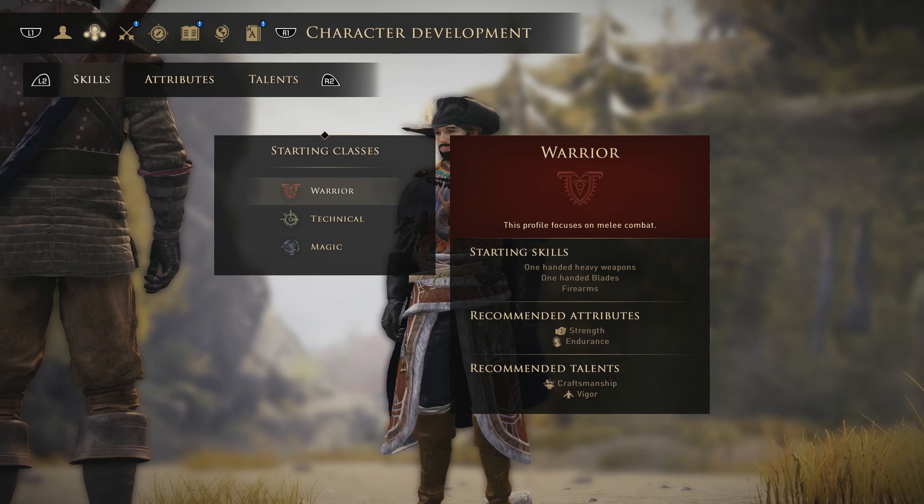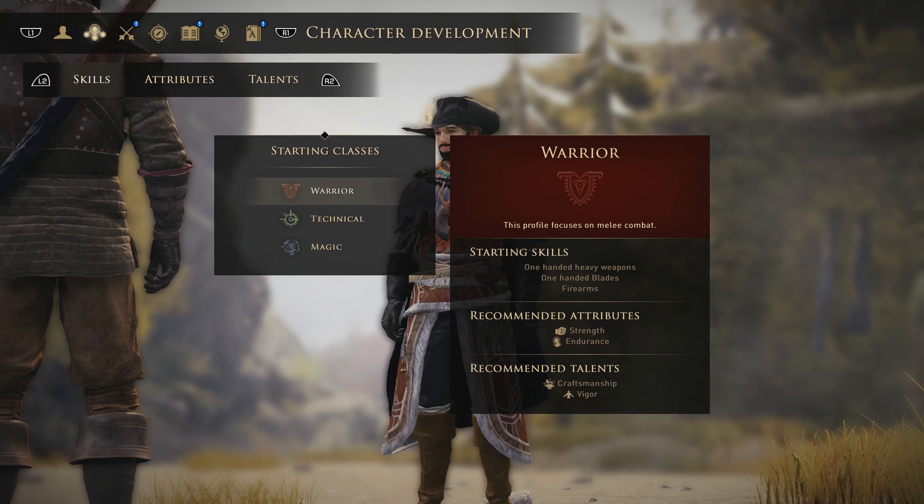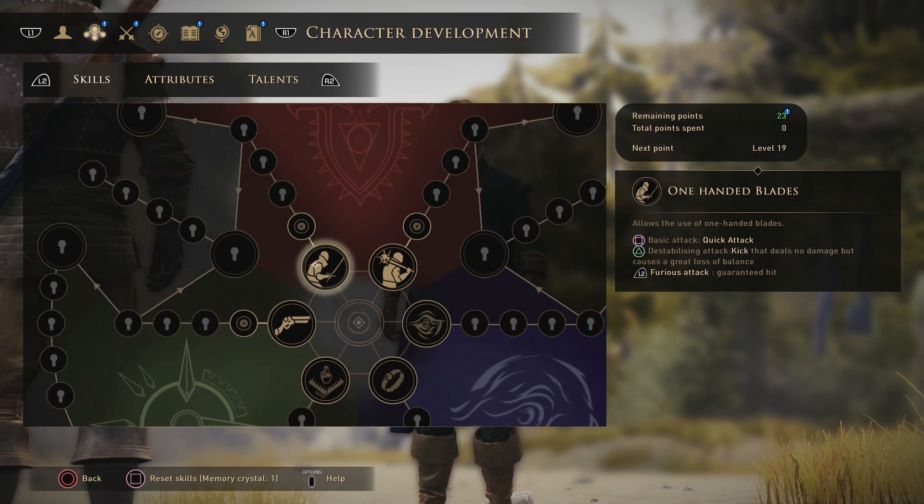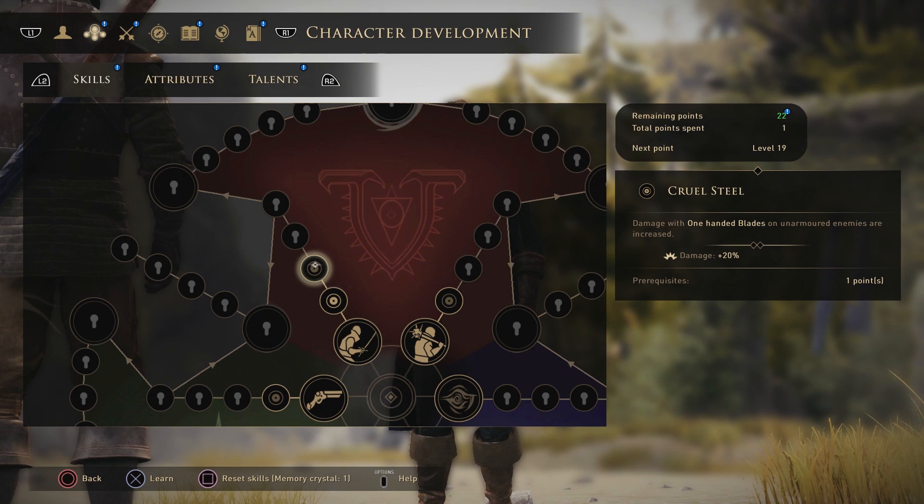First off, what you want to do is obviously start off with the Warrior class. From here, you pretty much want to dump all of your points into one-handed weapons. Start off here and you can see Sharp Steel increases one-handed blade's damage. Cruel Steel increases it once again by 20% on unarmored enemies.